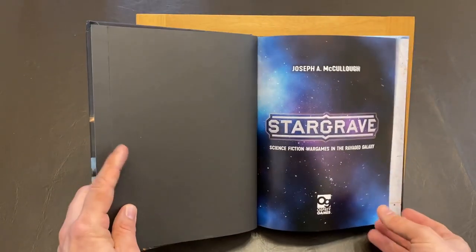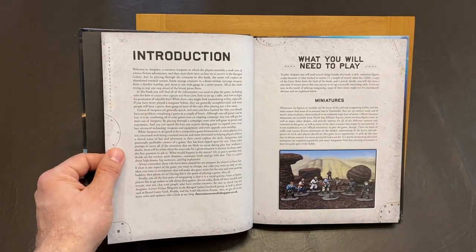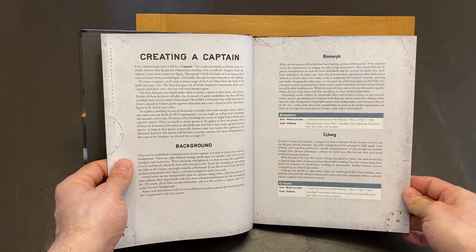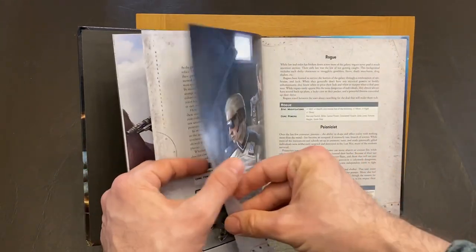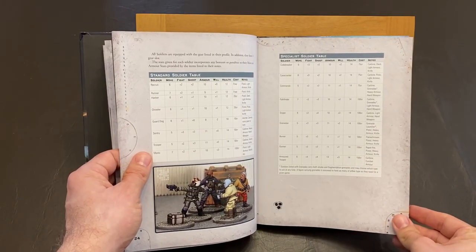The introduction is all the backstory you need for this game. The book gets you into the game really quickly. It starts off with all of the different classes that you can make your captain and first mate. They do not need to be the same class either. You can have a mystic, robotic expert, and more. After this section about captains, you get to the part about soldiers that you can hire as part of your crew.